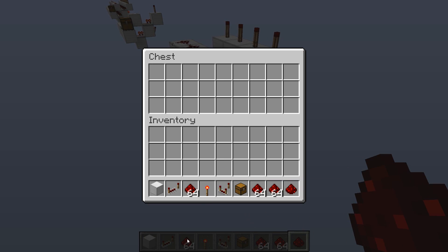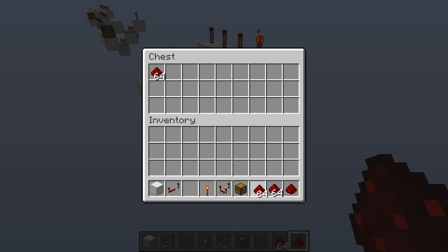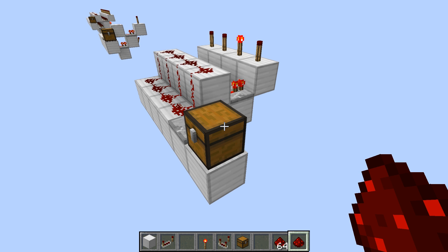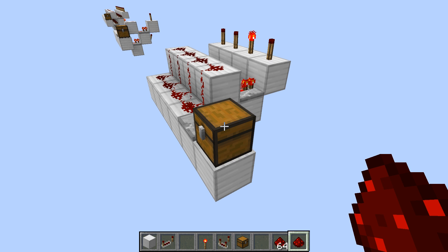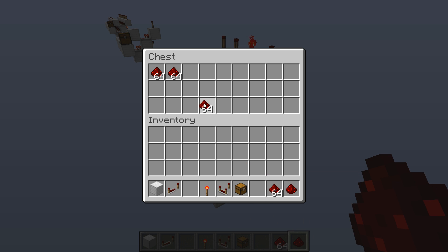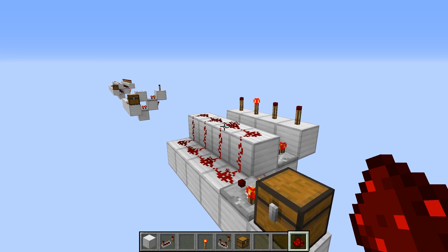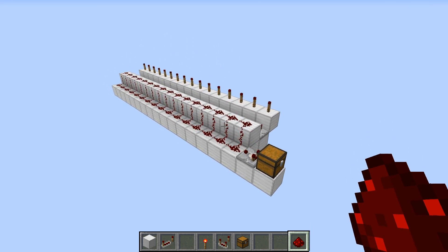And there you have it — that's the red coder circuit, a four-block one. Let's test it out: put a stack in here and the first one lights up; put another stack in and it goes to the second one. Between the first and second it's only one stack; after that it takes two stacks to do anything. So let's add more — it won't change when I put this in here but the next one it will, and so forth, until you have enough to check the entire contents of one chest.